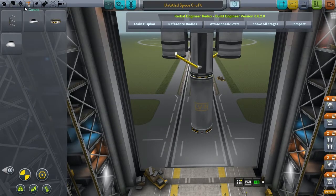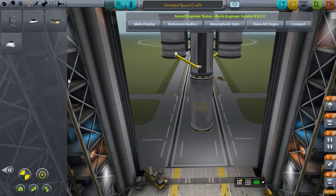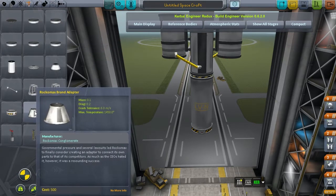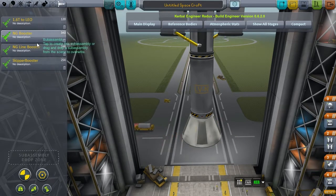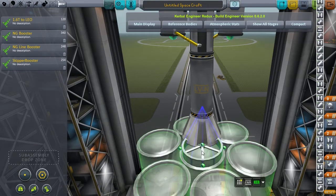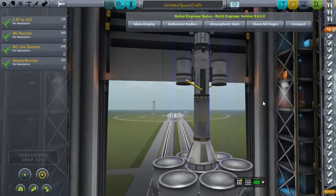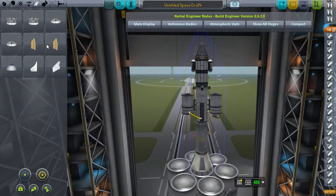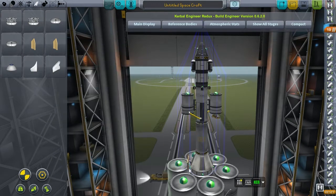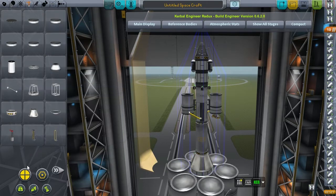Then I put a stack decoupler under it, as is often the case. This is a size adapter — it's so difficult to be a rocket designer. Then I go to the sub-assemblies and grab the skipper booster — that's the booster with all the skipper engines. Grab that, and it takes a while to load in the 254 parts. Stick that under the payload, a little fiddling to get it just right, and there we go. A lunar-capable rocket — all that remains is to stick on the fairings. And we have a rocket with 18.6 meters per second of delta-v, which should be enough for a lunar flyby.